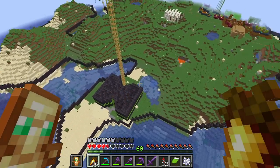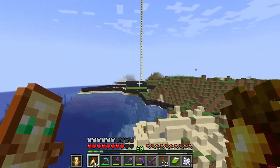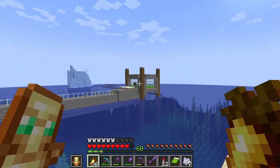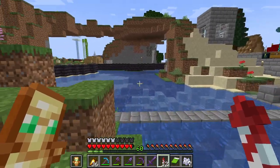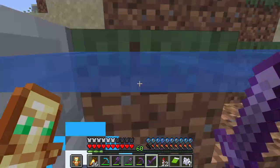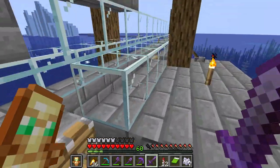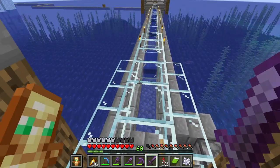There's my creeper farm, and there's a sugar cane farm in there. This is where I breed villagers. Let's see if my zombie dude is still alive. Yep, there he is. So this is kind of a door control area.